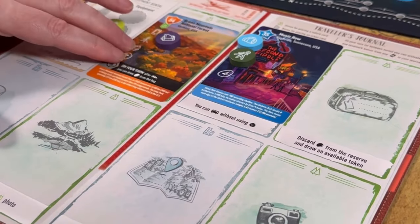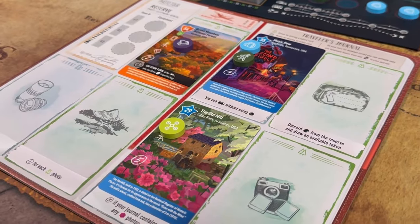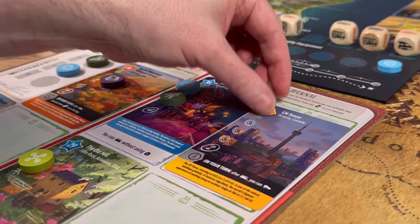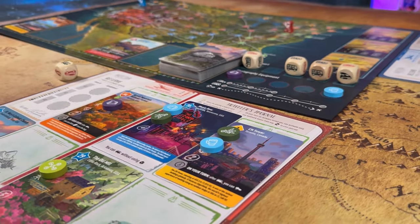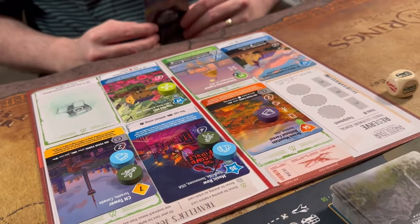In the top row of your traveler's journal these are one-time use abilities, and the bottom row has additional end game scorings. When you place a photo you can also place photography equipment on it if they correspond to the icons on the card. Each token you place on a card will be worth an additional three points at the end of the game.